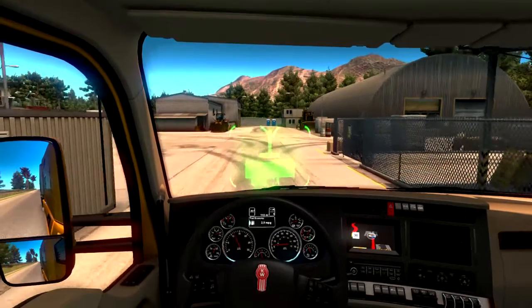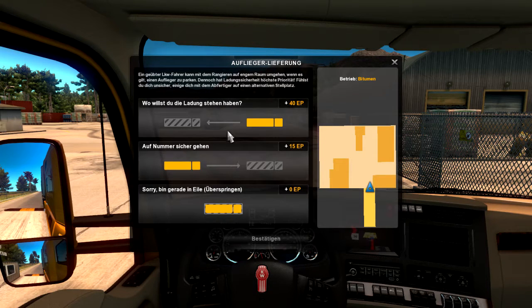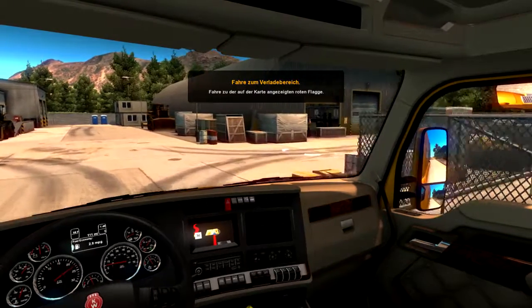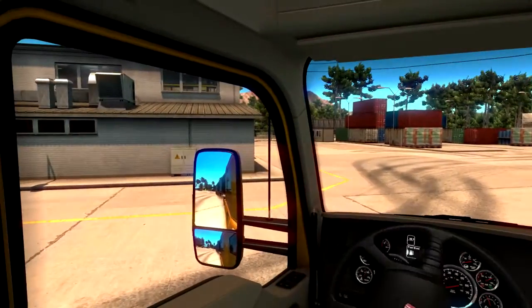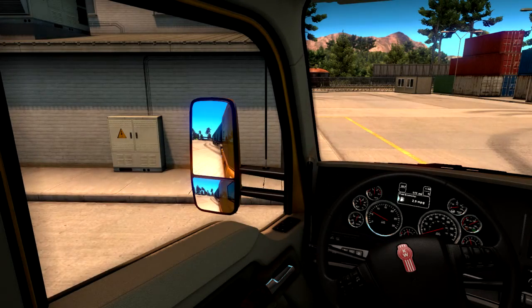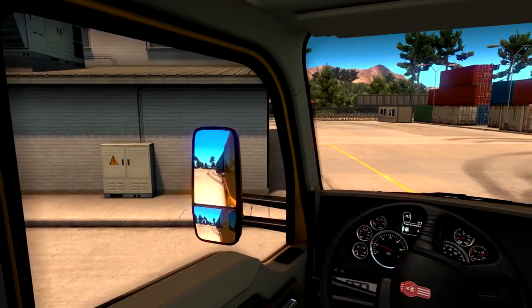Wir haben unser erstes Ziel erreicht. Wo will ich parken? Natürlich das Schwierigste — die meisten Erfahrungspunkte mitnehmen. Und da sollen wir nach dort. Sieht jetzt nicht so schwer aus. Schön hier hinten — mit Fernseher und Mikrowelle und Aussichtsfenster und so ein Bett zum Runterklappen. Nicht schlecht. Schauen wir mal, das könnte funktionieren. Wenn wir jetzt in den Rückwärtsgang schalten und einmal ganz so rum einschlagen.